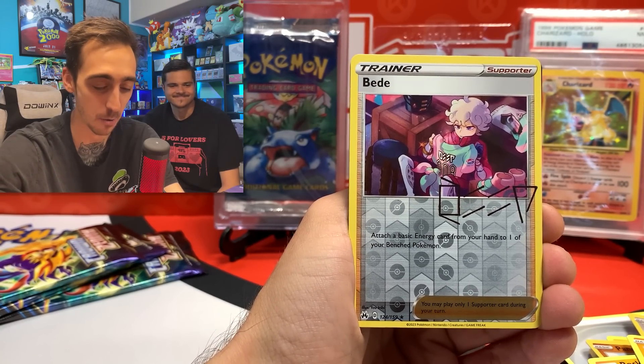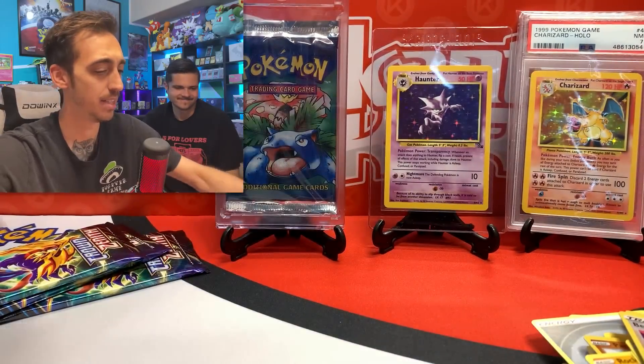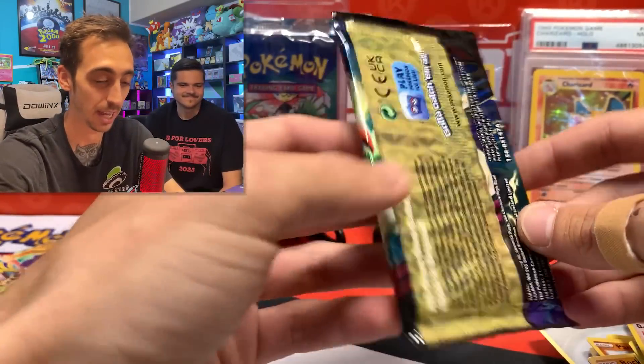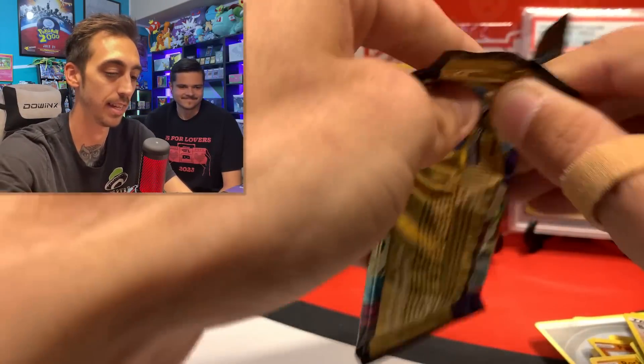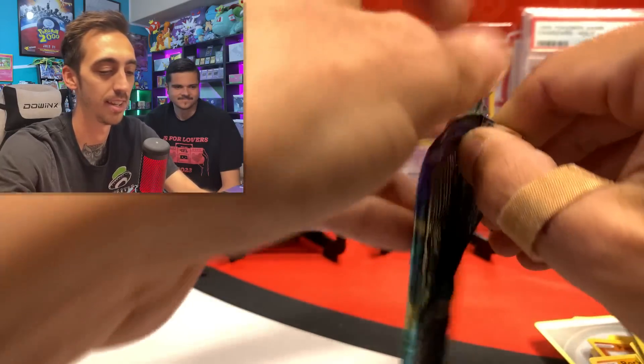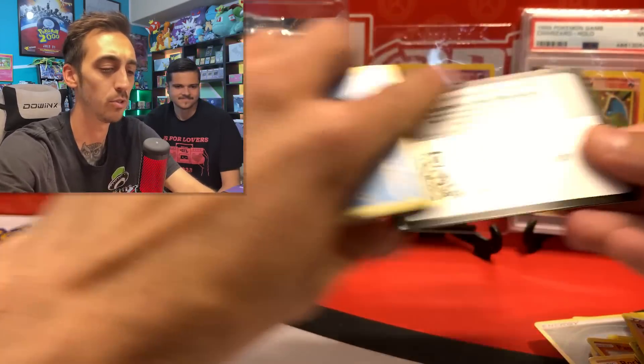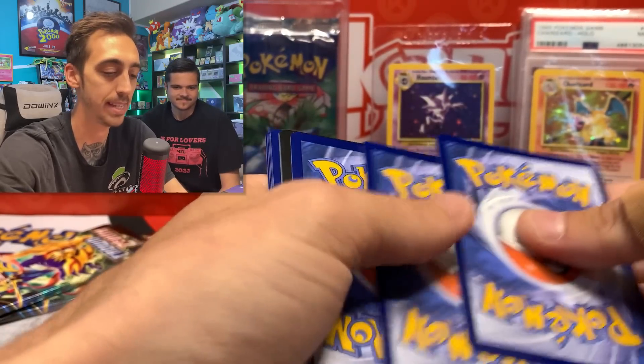Here we go. Beedrill Aura for the rare. Bam, there's a code card for you. We got three packs of Crown Zenith left. You know what? Let's give it a pack trick. I haven't done the pack trick in a while. We'll do a pack trick for the base set pack too. It's gonna be three from the back, but for Sword and Shield we got four from the back.